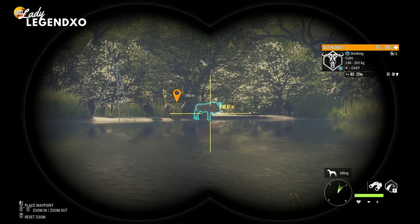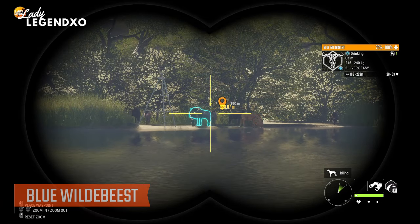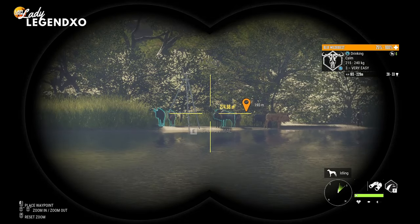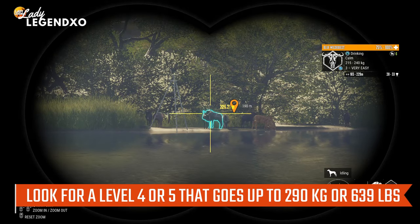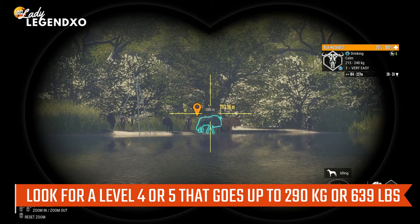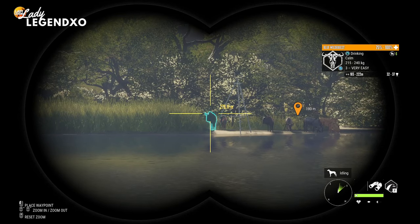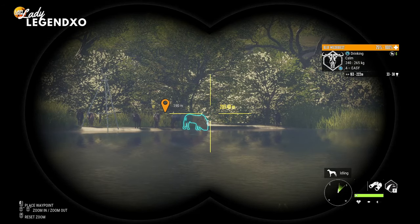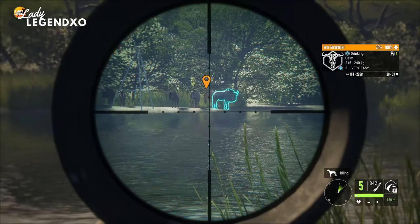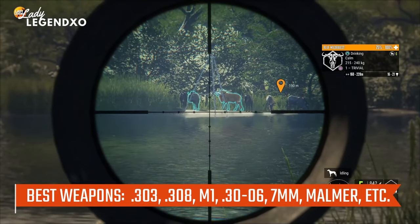The next species is blue wildebeest, and blue wildebeest are definitely one of the easiest diamonds in the entire game. When looking for a diamond you're looking for a level 4 or level 5 that goes up to 290 kilograms — that is their max weight, or 639 pounds. Level 4s make diamonds quite a lot but they have to go up to 290 kilograms. They're a class 6 species so any 4 to 8 rifle will do; I like to use the Zarza 308.